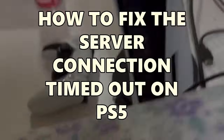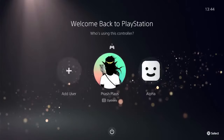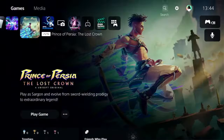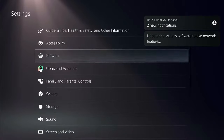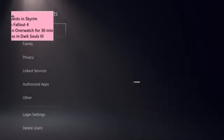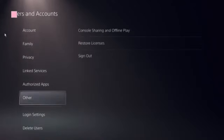Let's see a step-by-step guide in order to fix this issue on PS5. Start by navigating to the home screen and finding the Settings icon on the top menu. Click on User and Accounts and locate the relevant option.